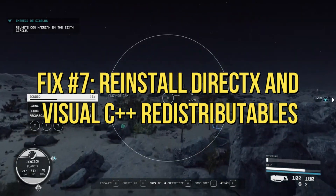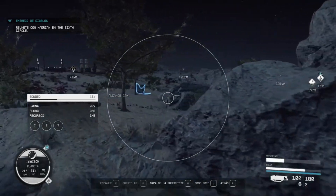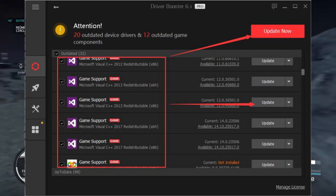Reinstall DirectX and Visual C++ redistributables. Missing or corrupted DirectX files and Visual C++ redistributables can lead to Starfield stuttering. Download and install the latest versions from official Microsoft sources.